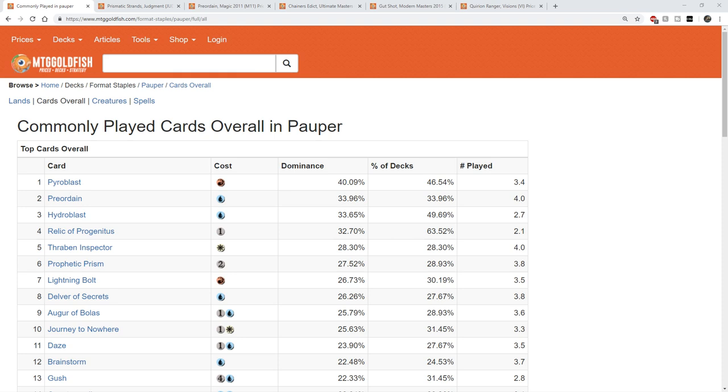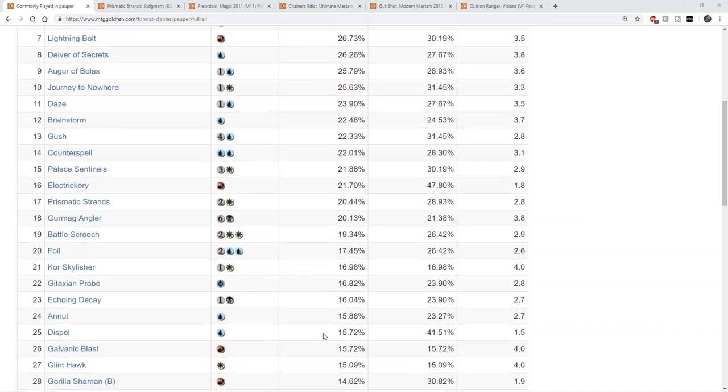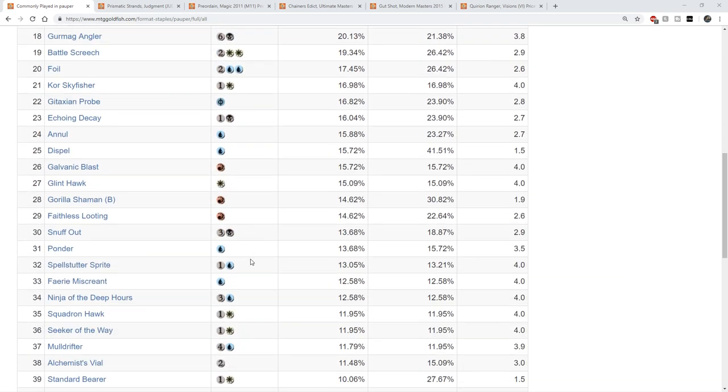Right now you can see in Pauper that the most played cards are definitely cards played out of the Delver lists and the Boros Monarch lists. A lot of other cards don't start showing up until you really get down into the list.